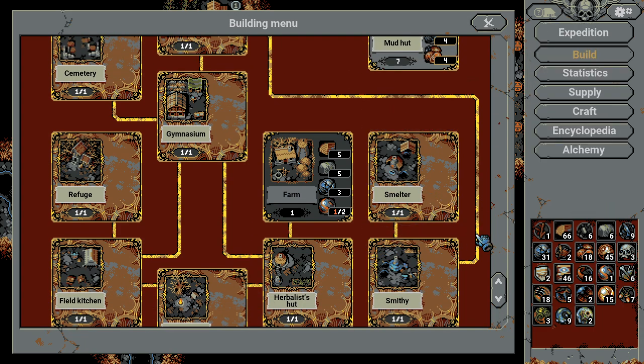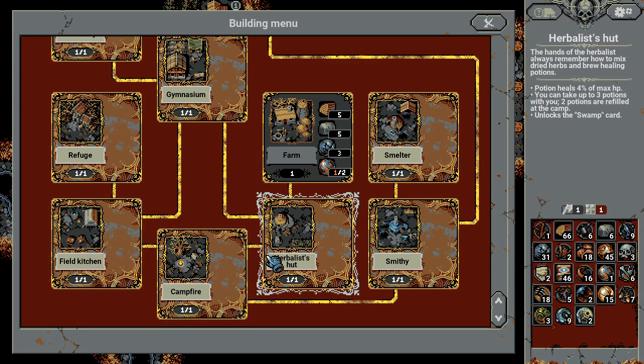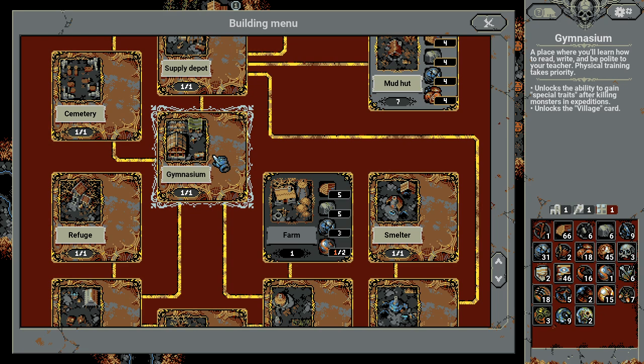Now let's go over the basic elements of the game. In the beginning you'll have these buildings: Refugee, Field Kitchen, Campfire, Herbalist, Smelter, Farm, and also Gymnasium, which is a big power spike.